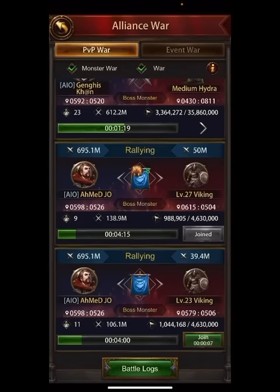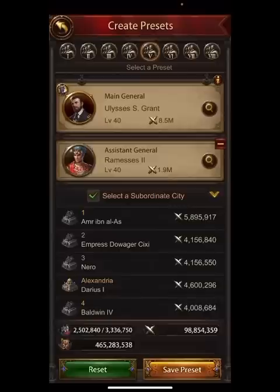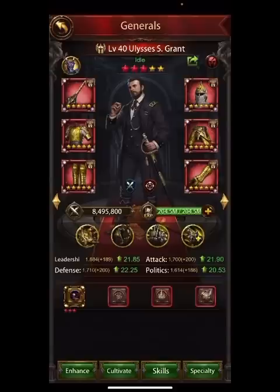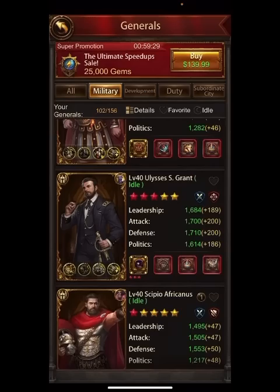Now I'll show you my actual siege general — probably the best pairing I've actually taken my own advice on. I have Ulysses Grant at three stars so far, and I have the fragments to get him all the way up. I have him paired with a coiner general, Ramses, as the assistant. There are better options, but that's the pairing I'm running.